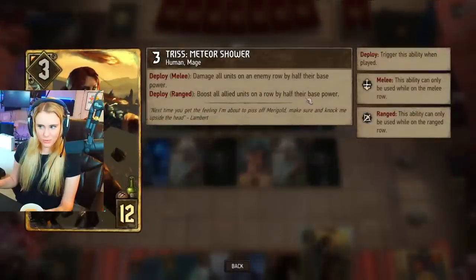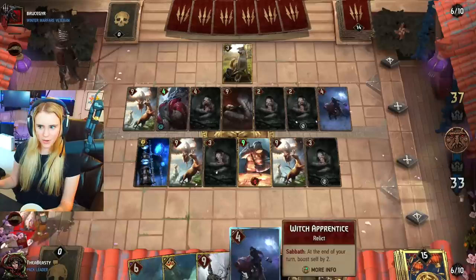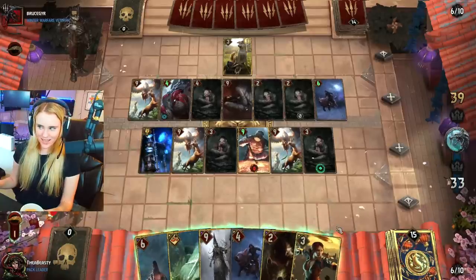Boost all allied units on a row by half their base power. Damage all units on an enemy row by half their base power. Half this unit's base power. You see what I'm saying — it's the same wording as far as I can tell.